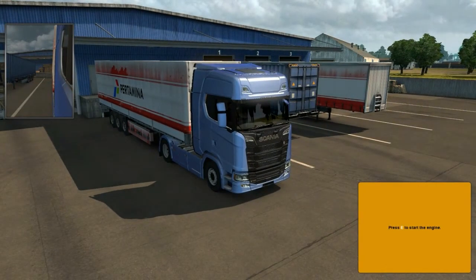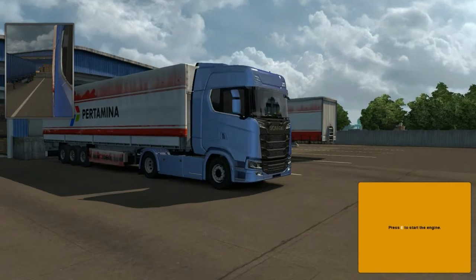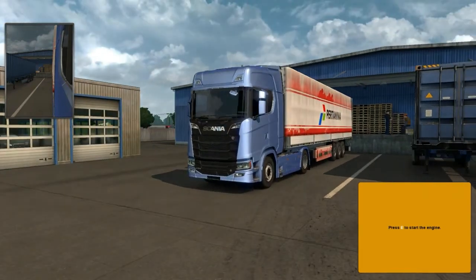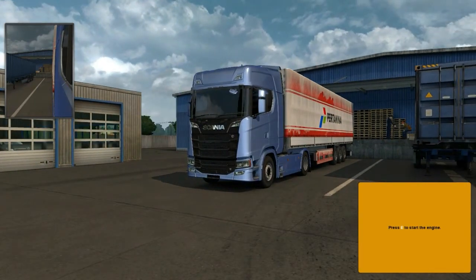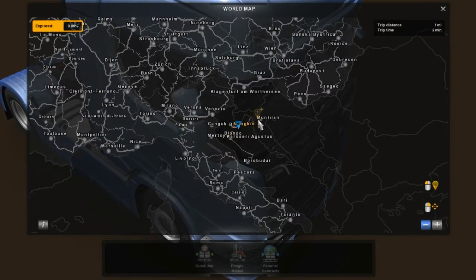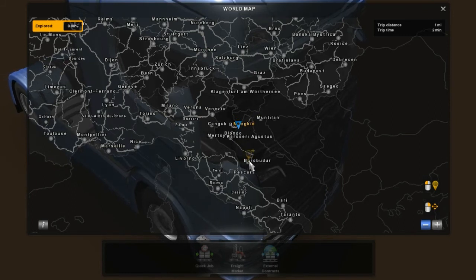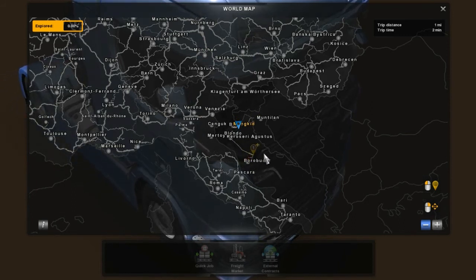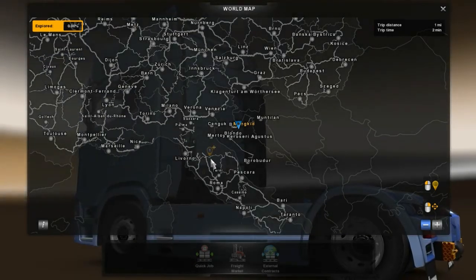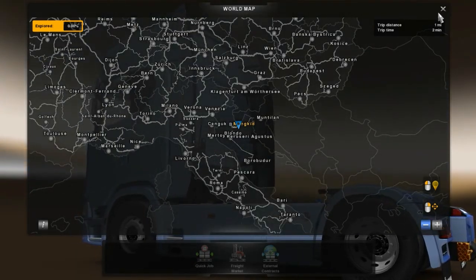DLC yang dibutuhkan ada tiga: yang pertama Going East, lalu Viva la France, dan Skandinavia. Tapi saya pakai full DLC, tidak masalah, malah bagus. Jadi sekarang sudah bisa jalan. Misi pertama ada, yang penting jangan mulai dari Borobudur kalau tidak mau crash.